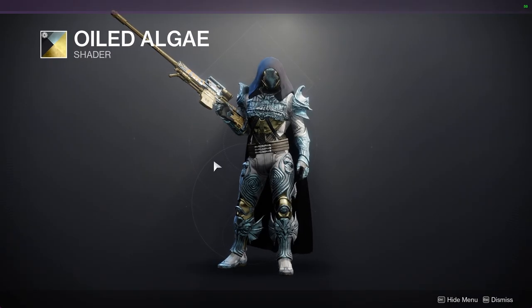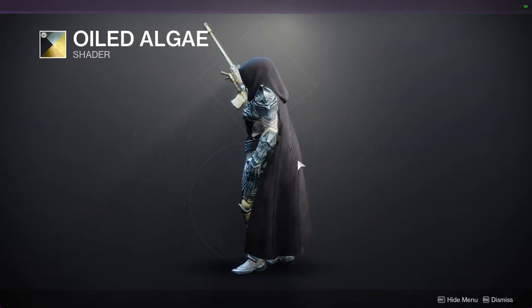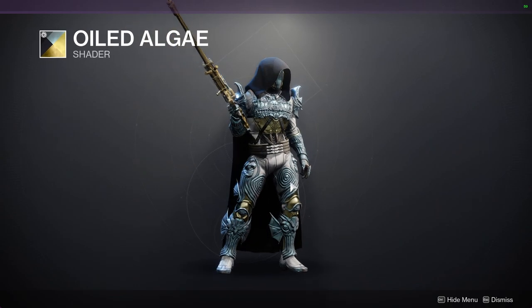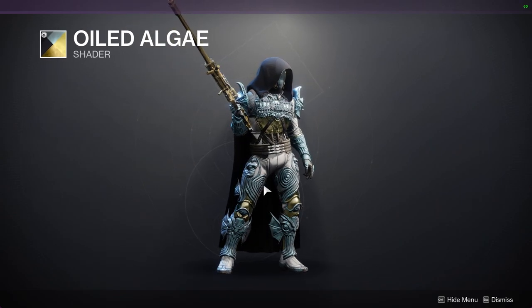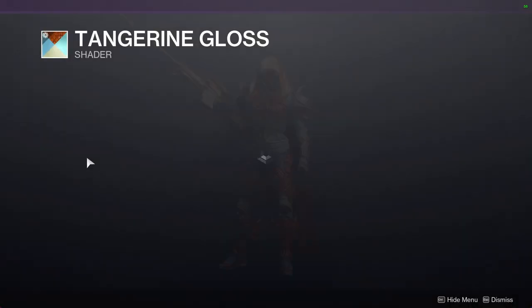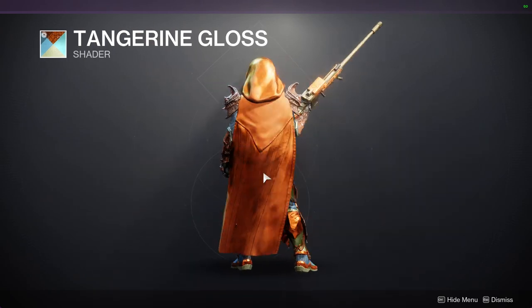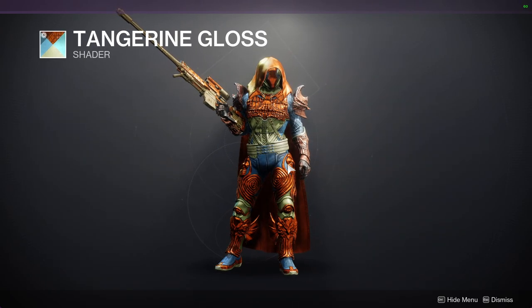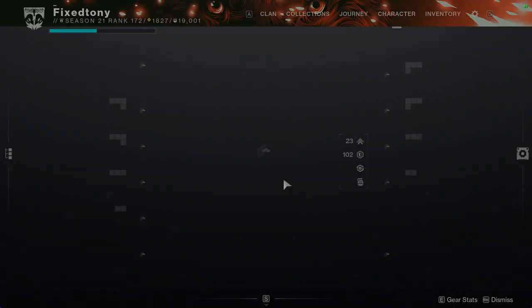Oiled Algae is the white version — basically everything that's white or this light blue color is just reversed, so it's all black in the other version. And then Tangerine Gloss — I don't hate this shader... actually I hate this shader quite a lot. So that's pretty much it.